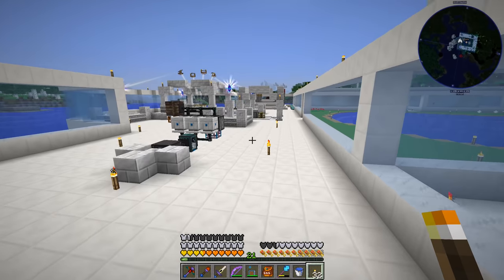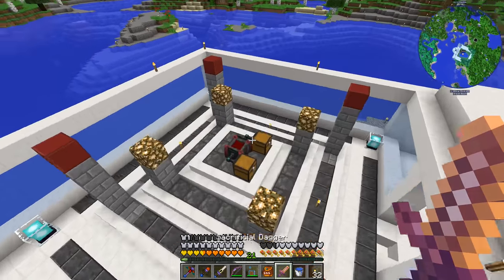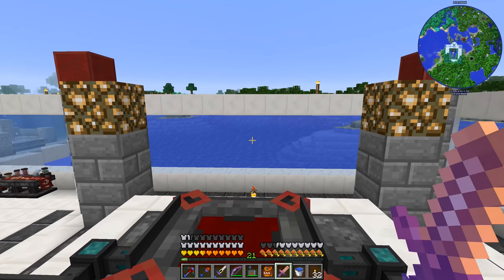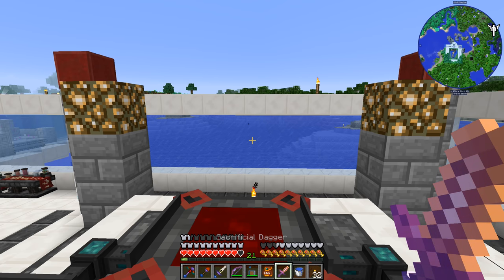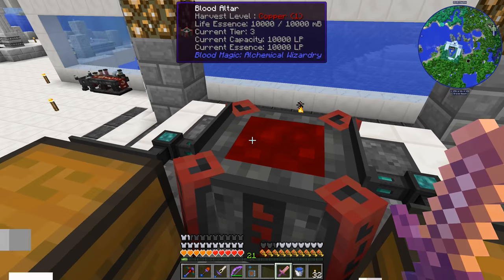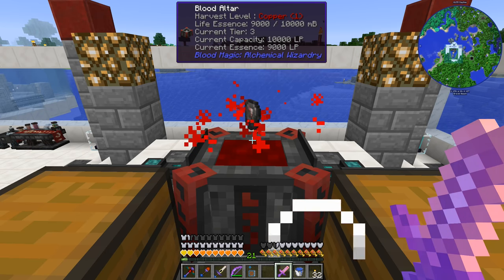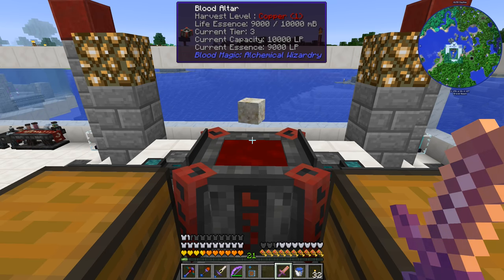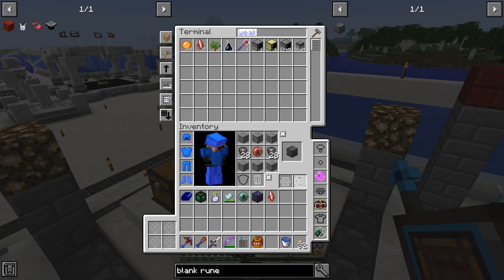Now that everything is done, we can come over here, right-click to fill up our altar, and our saturation allows us to constantly refill our health without worrying about eating. Just having that saturation all the time makes it so much easier — it still takes a little bit of time to process, but much, much better. We can now make 28 blank runes with no problem at all.